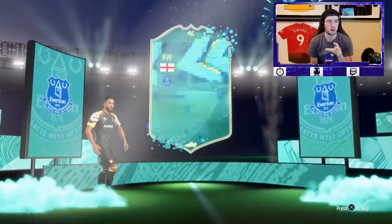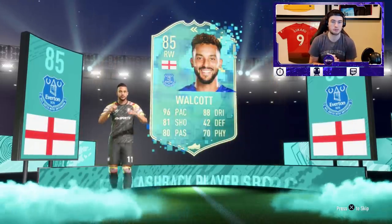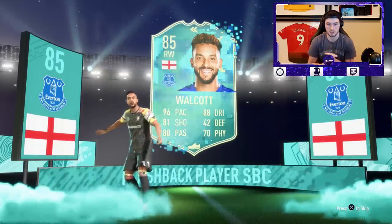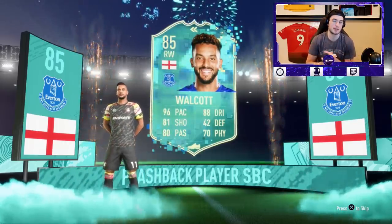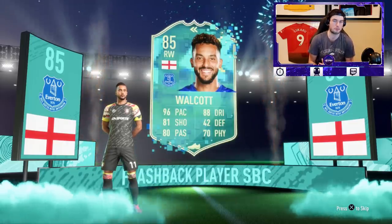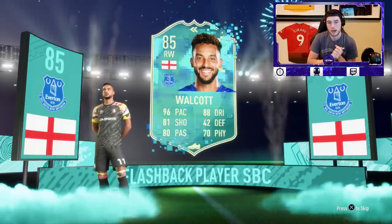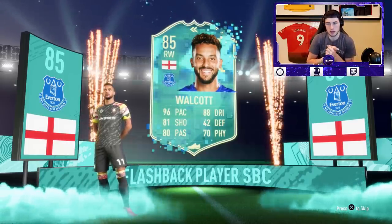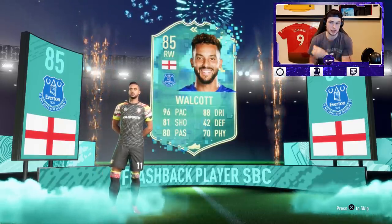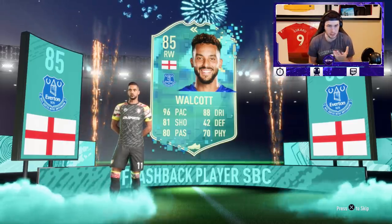I think it will be really helpful. I'm a big fan of the card design — I know some people aren't, but I really like it. We've got 85 flashback Walcott doing some very awkward and odd dance, but let him do his thing. The stats are 96 pace, 81 shooting, 80 passing, 88 dribbling. Walcott does have nostalgia as a player — I used to use him on FIFA 17, his Man of the Match and his inform were both very good cards. I think this card is close to being the absolute best right mid in the Premier League, if he had four-star skills and weak foot. The card design is really nice.